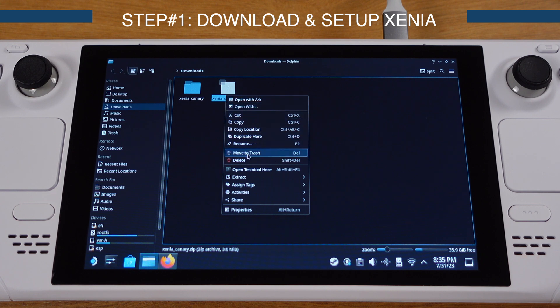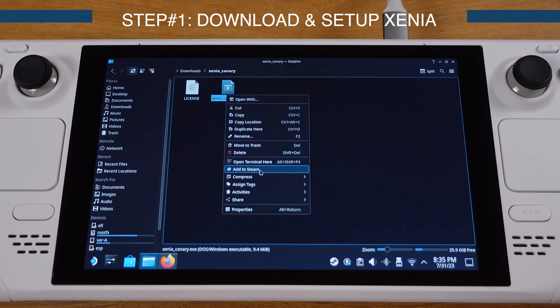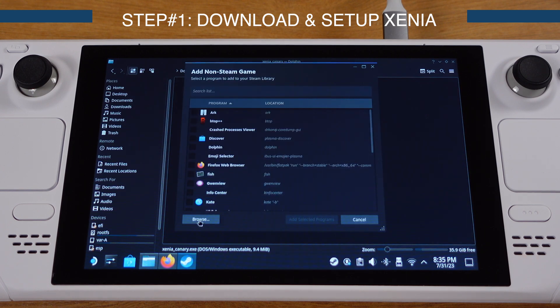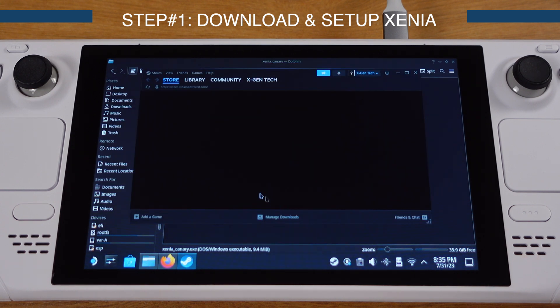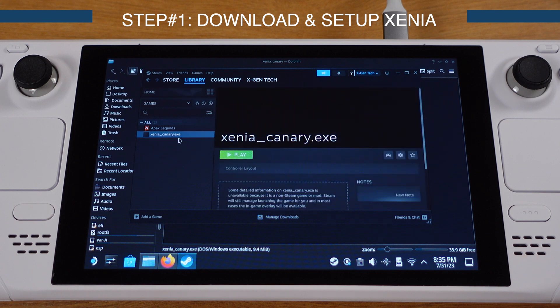Delete the original zip file. Next, go to the Xenia Canary folder, select the exe extension file, right-click, and select 'Add to Steam'. Click the Browse button, navigate to the Xenia Canary we just downloaded, and select the exe extension file, then click Open. Make sure Xenia Canary is selected, then click 'Add Selected Programs'. Click Library from the top — you will see Xenia show up on the left side.